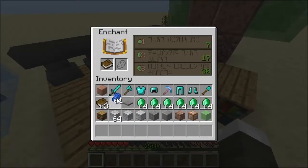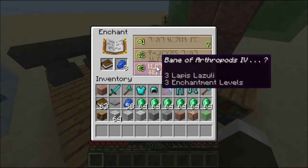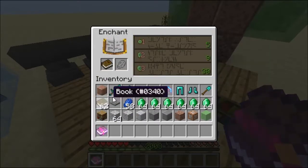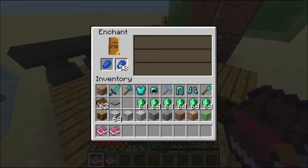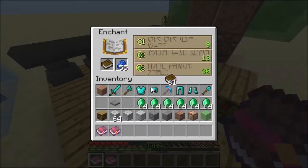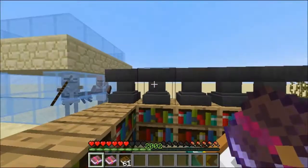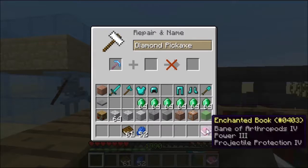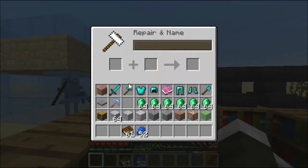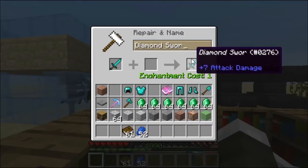The big abuse-y part though is the repairing. You can pretty much ensure what you're going to get on the book, because the odds of it being more than one thing is pretty low. You can just combine books — it's no problem. It's insanely low cost now. Another good change is renaming — it only costs one level, which is awesome.